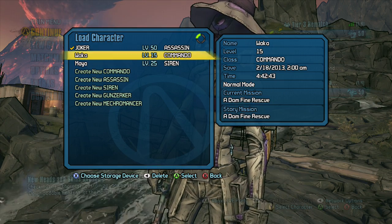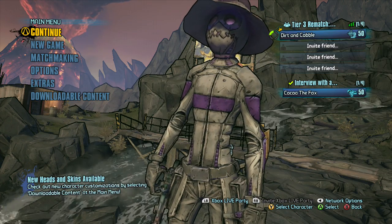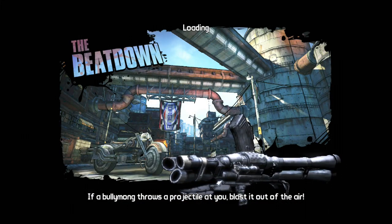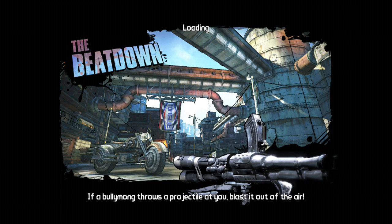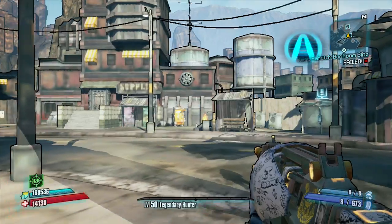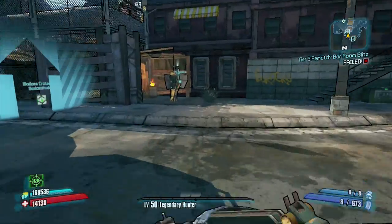Mission time, whatever. Doesn't show where I am, but that's fine. I don't think I'm in Sanctuary right now — oh no, I'm in the Beat Down. All right, the Beat Down. We will be heading to Sanctuary because that is where the chest is located, if you didn't already know. I probably should have said that at the beginning, but now I'm saying it.